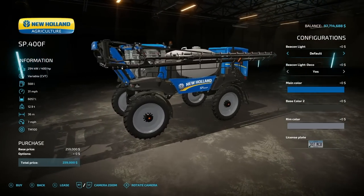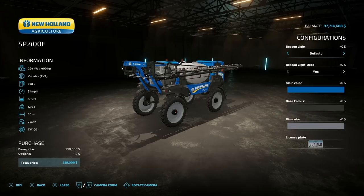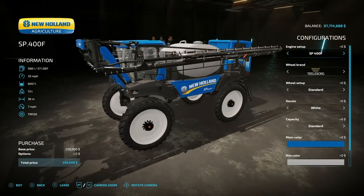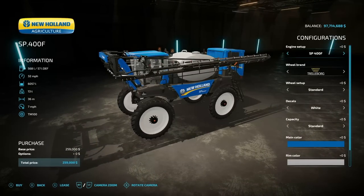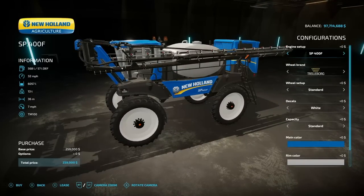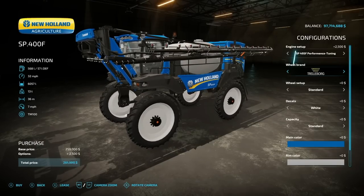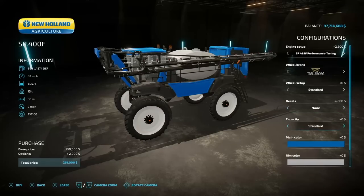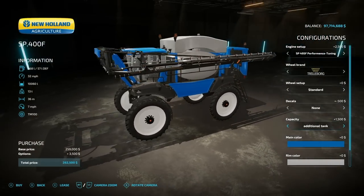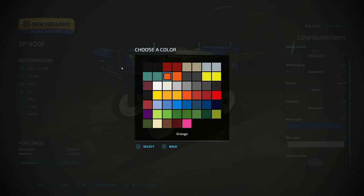The New Holland SP 400F is super similar to a mod that came out a couple weeks ago — the New Holland SP.400F. Two different mods, but this one has a couple more color options. Engine options are there but don't actually change anything. Wheel brands include Trailer Board, Continental, Michelin, and others. Decals: white, black, or none. Capacity has an additional tank option which looks very out of place. Main color and rim color are available.